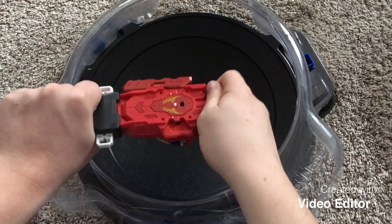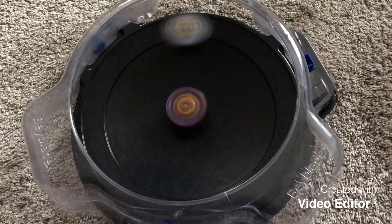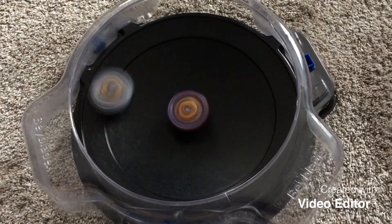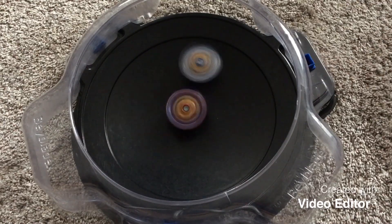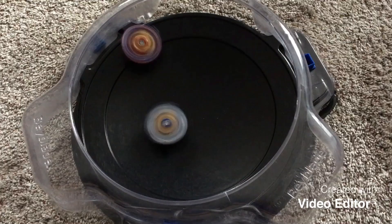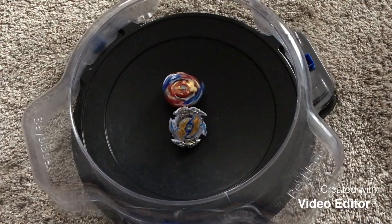Union Achilles is back in stamina mode. 3, 2, 1, go shoot. 3, 2, 1, go shoot. Both Bays are starting to slow down now. And Union Achilles with a spin finish. The score is 4-1.